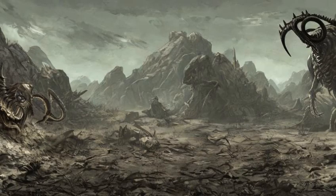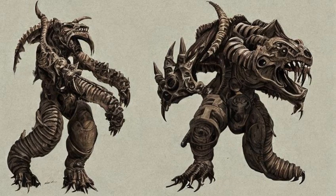RAR. In the Lonesome Road add-on, there is a unique Deathclaw named RAR, found in a cave in the Divide Canyon. When killed, it drops its talon, which can be crafted at a workbench into a unique Deathclaw gauntlet called the Fist of RAR, or Fist of the North RAR with the Wild Wasteland trait.